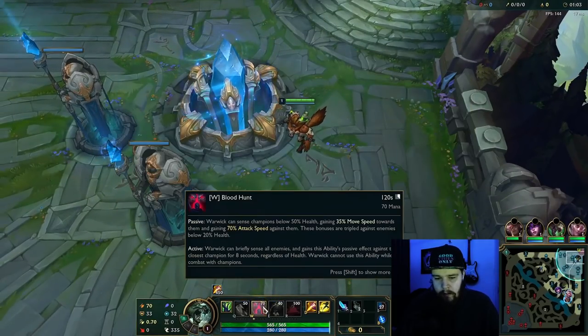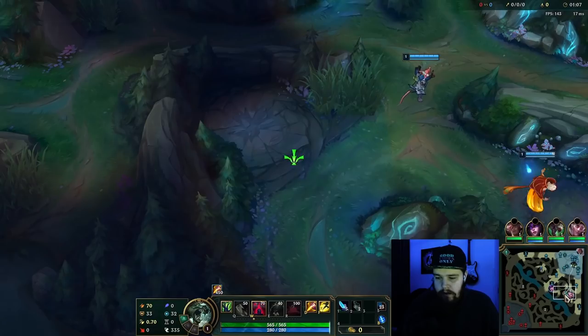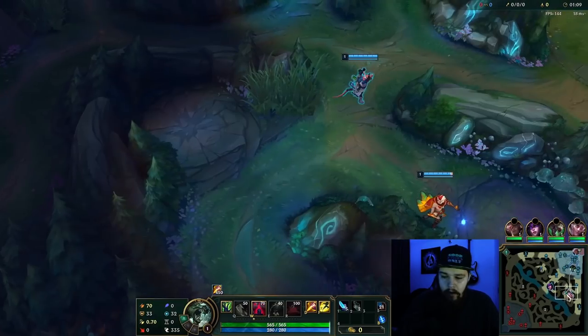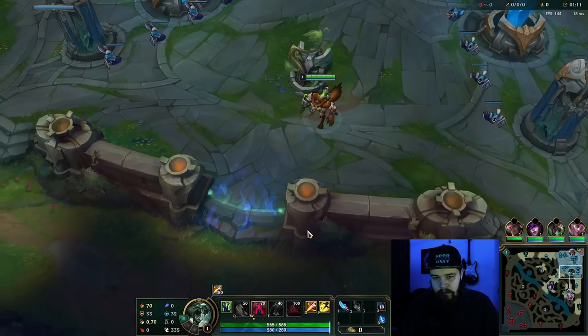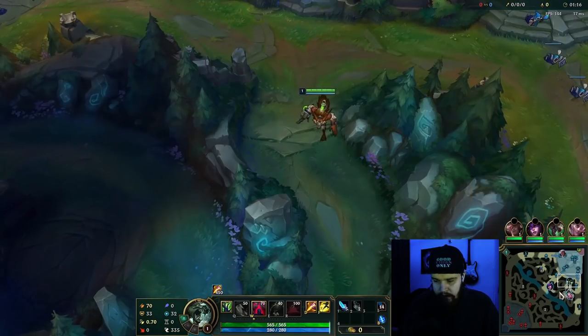Starting off, we take W here. W is the best one because it gives a giant amount of attack speed as soon as the camp gets low. On a leash, your camp is going to get low due to your teammates mostly, and then the W attack speed will finish it off. So it's better than Q.